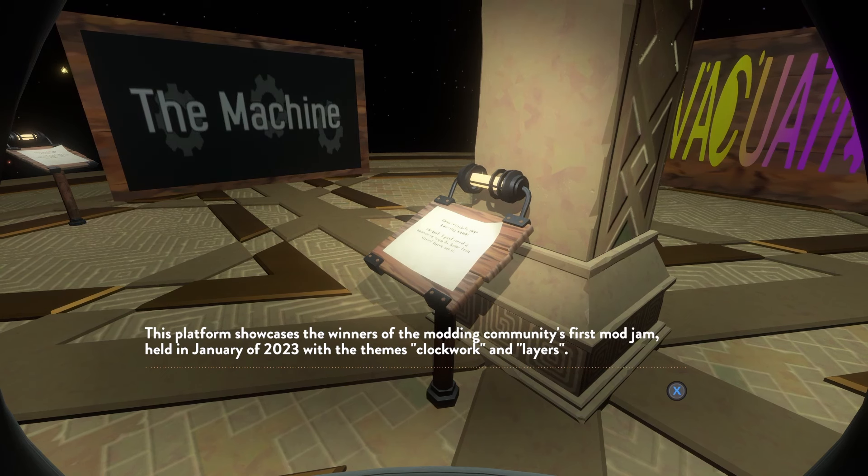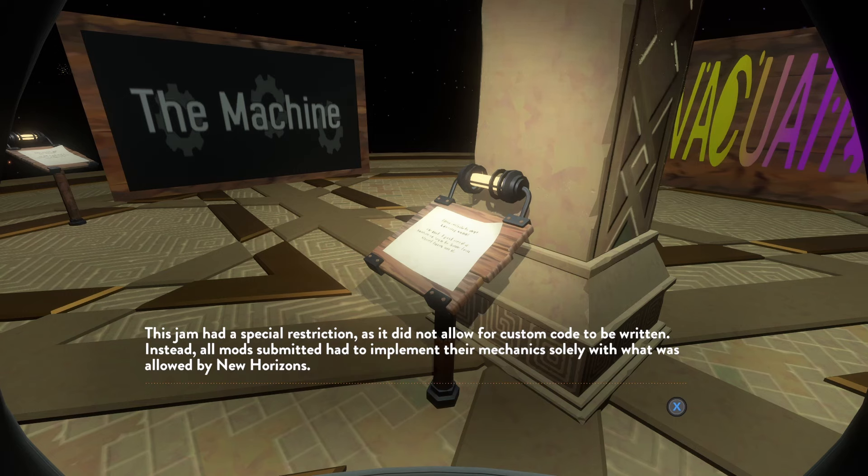This platform showcases the winners of the modding community's first mod jam, held in January of 2023 with the themes Clockwork and Layers. This jam had a special restriction: it did not allow for custom code to be written. All mods submitted had to implement mechanics solely with what was allowed by New Horizons. I think Rai pushed for that. It lowered the barrier for entry because you didn't have to know how to code — you just had to write a little text file and make textures. We were trying to get more people involved that way.